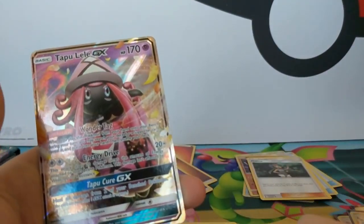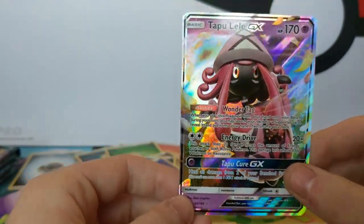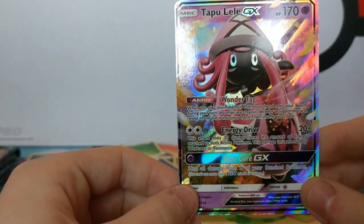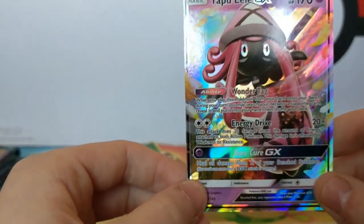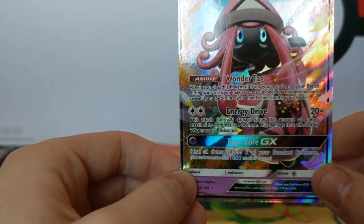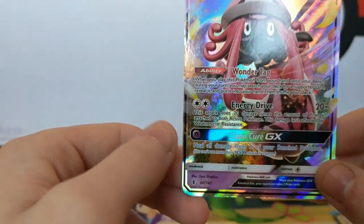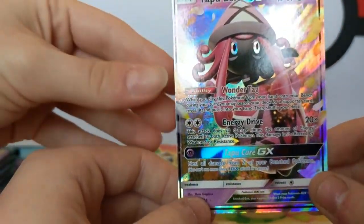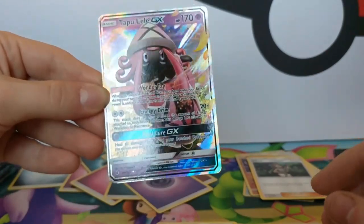Oh, the Lele - that's awesome! That's the best Tapu out of this box if you ask me, because its ability lets you search for a Supporter card from your deck. Energy Drive also, not too bad either. Its GX attack is just a heal as well, which is pretty awesome - just straight up heal all the damage from two of your Pokemon. There we go, I love it. Perfect.